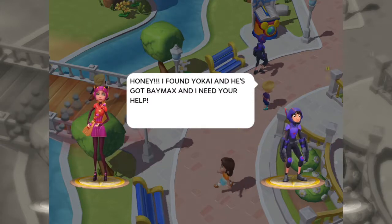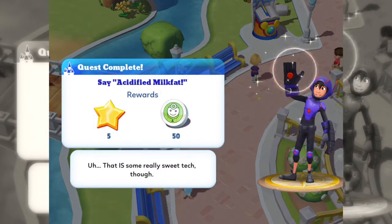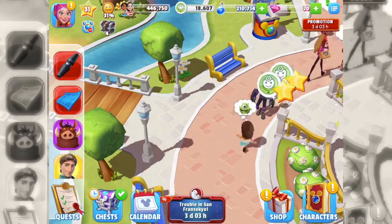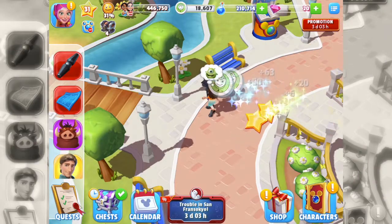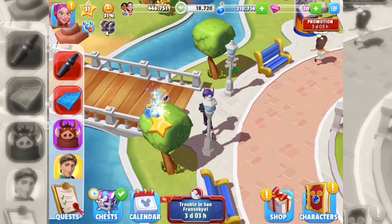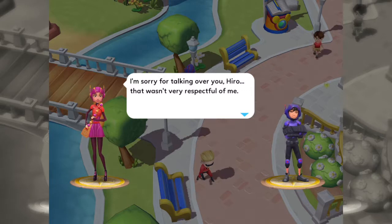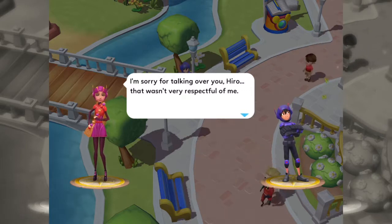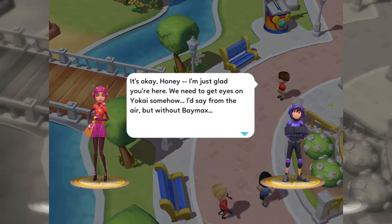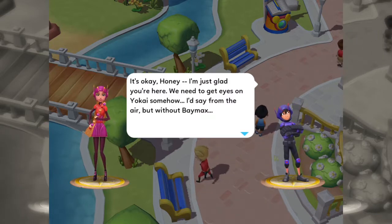Honey, I found your car and he's got B-max and I need your help. Say, can you look like that? Let's collect them. Honey, you wanted to do something else. I'm sorry for talking over you - that wasn't very respectful of me. It's okay honey, I'm just glad you're here. We need to get eyes on your car somehow.